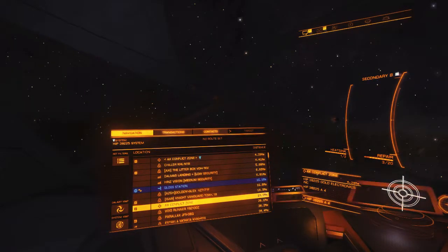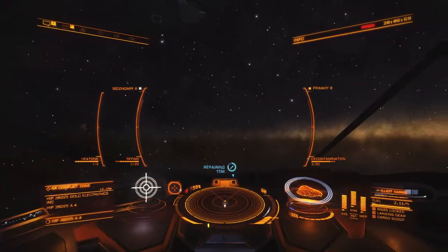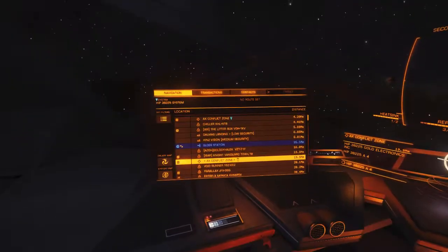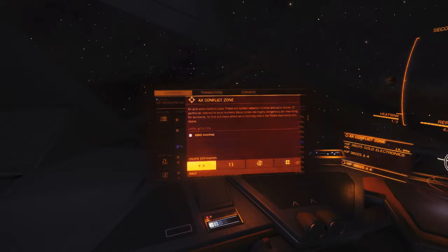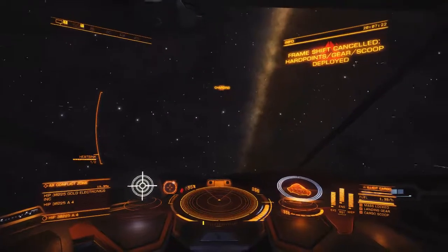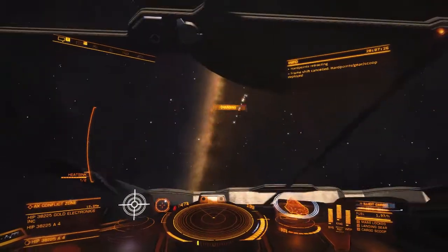Now I need to find another conflict zone. I don't want to go back to the one I was just in. We're going to go to this AX one up here. Let's rock and roll. Frameshift drive charging - ship at 93%.